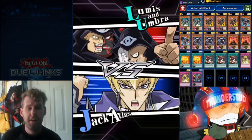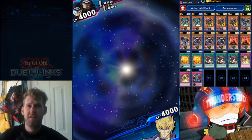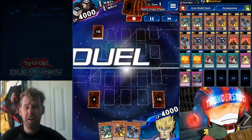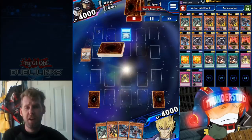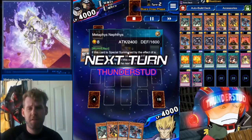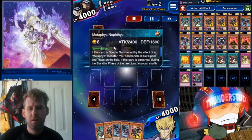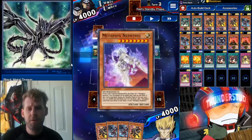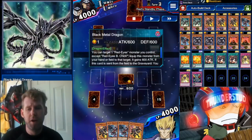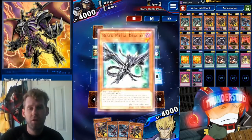This deck is just insanely sticky — you're keeping Archfiend Lightning on the field constantly. His effect is very threatening with all the attack modifiers: Beatdown, Metal Dragon, and Baby Dragon get you over 3,300, which covers almost everyone's defense. Here we're fighting Metaphys — he starts by banishing a Tyrant Dragon and normal summoning a Neftis, whose effect lets him summon another Neftis.